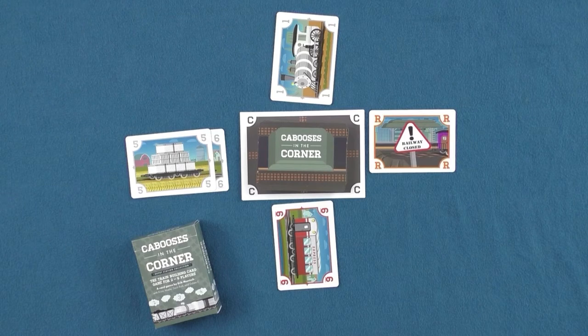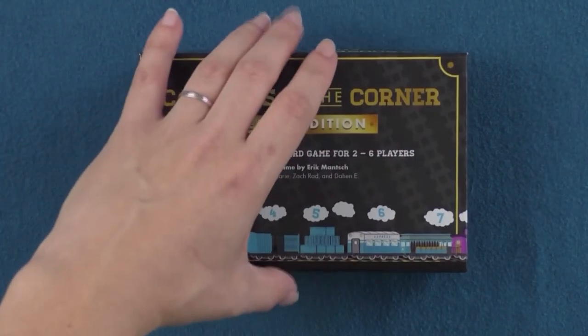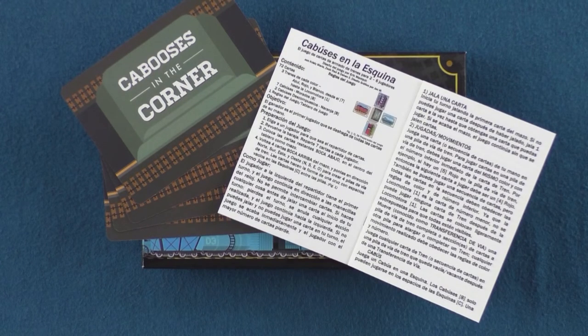There is one final version of this game, the deluxe version, which contains the same cards as the Depot Station Collection, but comes in a kaleidoscoping box and contains cards with a smooth linen finish. Regardless of the version played, players will find that all versions of Cabooses in the Corner come with rules in Español as well.